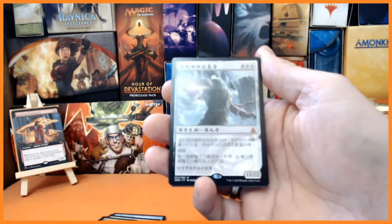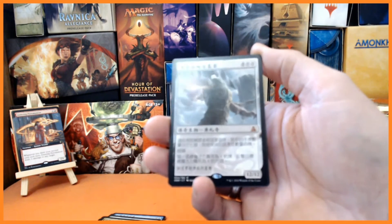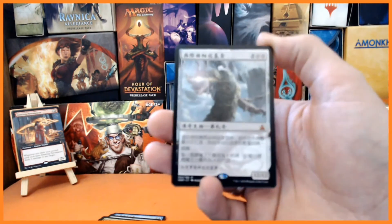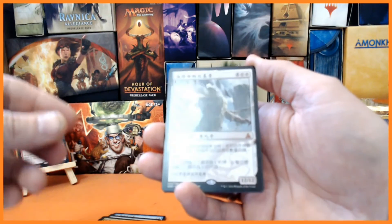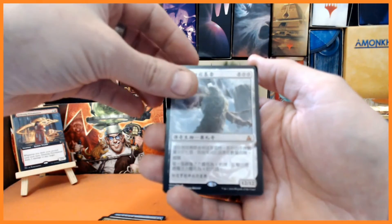We've got a mythic! We've got Kozilek the Great Distortion — is it? Oh quality, look at it! Oh Badgie, that is amazing and it looks so good. That is amazing. I can't remember what it does but we got a mythic!